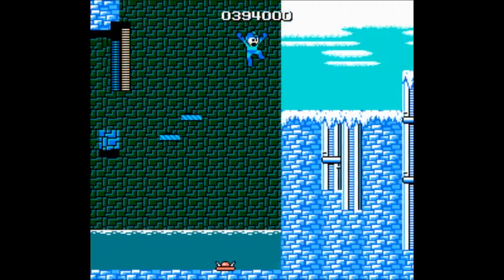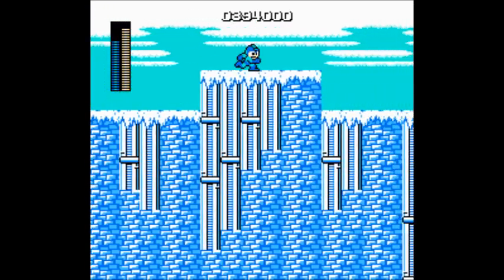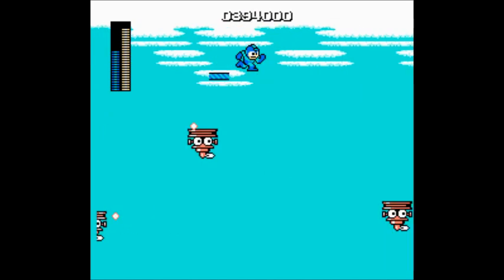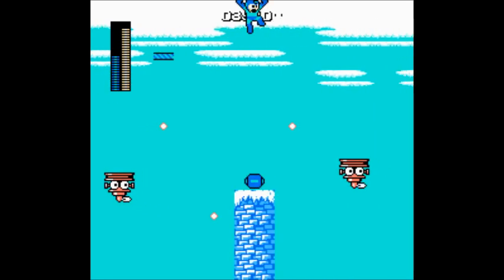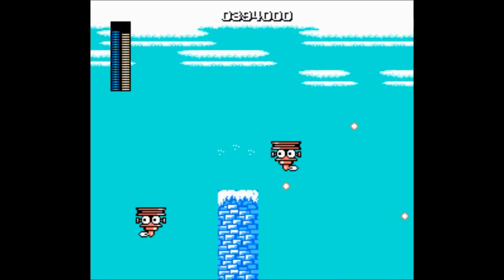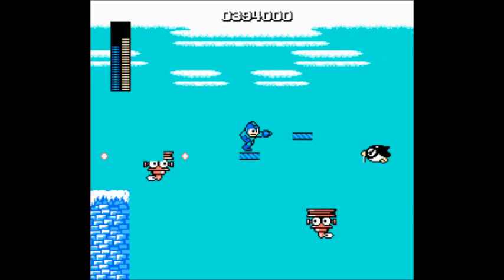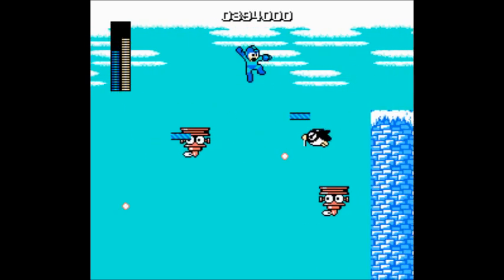This is my way of giving the game the middle finger — using the Magnet Beam to bypass the disappearing blocks and the entire platforming section consisting of footholders and Pepe's. Normally, you'd have to dodge shots from footholders as well as Pepe's, or you'd fall into the abyss and die. But thanks to the Magnet Beam, that won't happen.